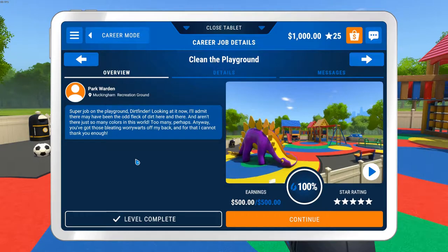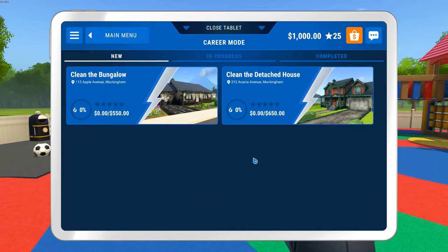And aren't there just so many colors in this world? Too many, perhaps. You've got those bleeding worry warts off my back, and for that I cannot thank you enough. We get a five-star rating and we get $500 — that put us up to $1,000. Now we have two new jobs: the bungalow, which is a $550 job, and the detached house, which is a $650 job.